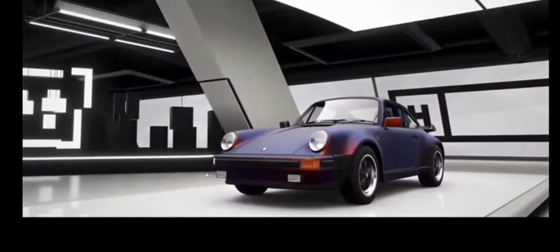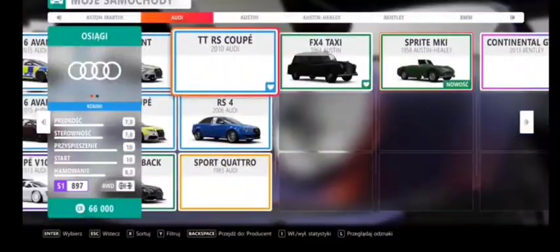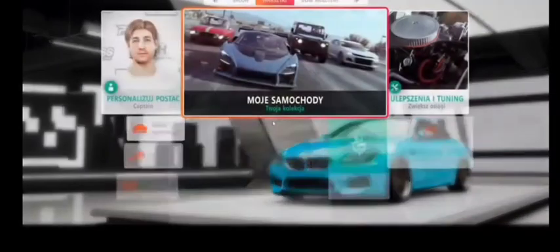The next part is getting some Forza Points, which are very simple to get and make. You're going to want to get out and get into a car that will be getting you Forza Points. In my case it's the M6 Coupé Forza Edition. Make sure they are Forza Edition cars — they get you the most skill multipliers and everything.